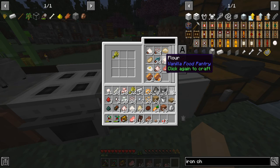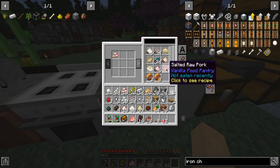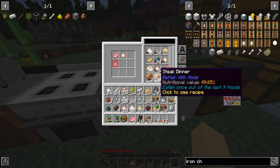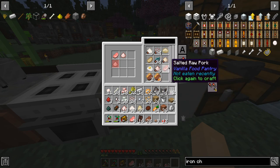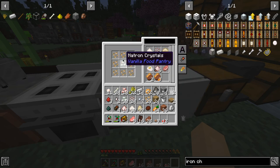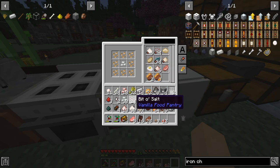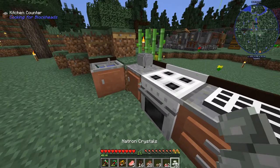Flour. Fried egg — we already have some of that. Salt — we have some of that already. Salted raw pork chop. Steak and potatoes — we already made those. So let's make this drying agent. I didn't realize that was a recipe — it's this with the beet roots.